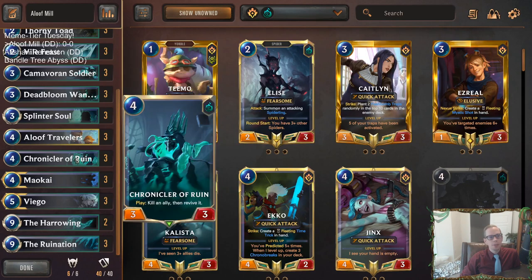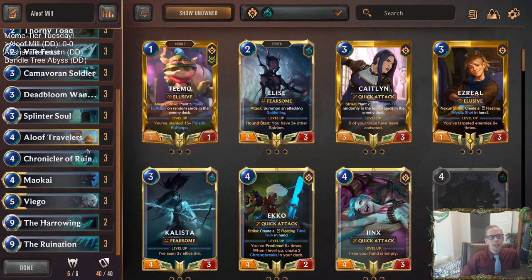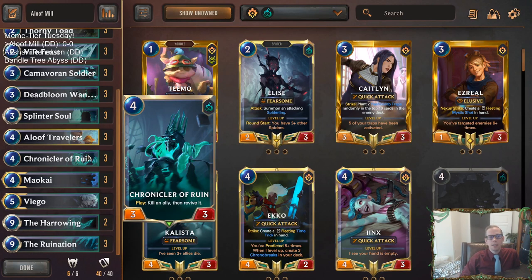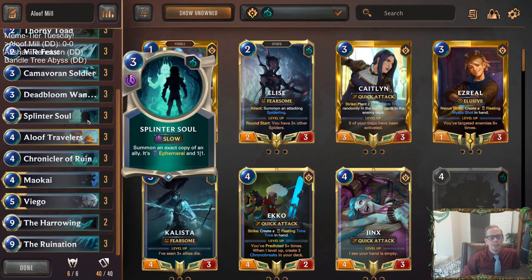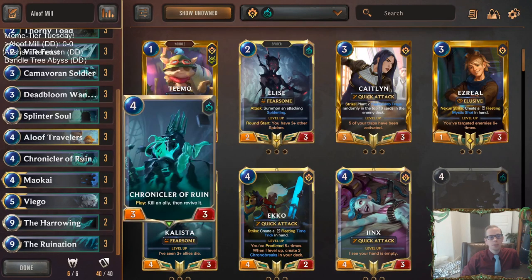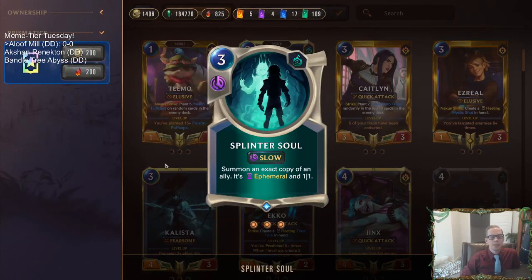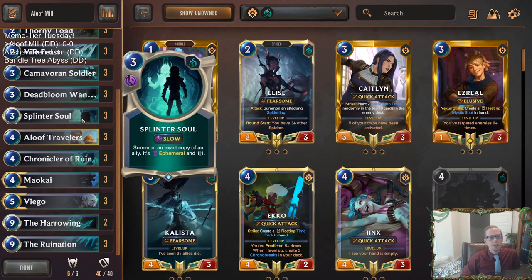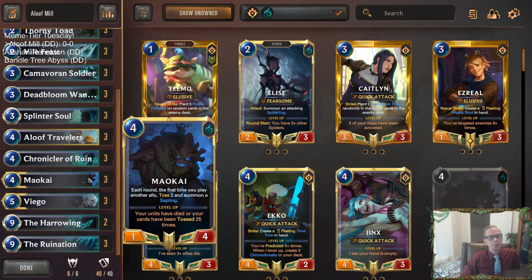The combo with Splinter Soul and Chronicler of Ruin works like this: you Splinter Soul a unit, get an ephemeral 1/1 copy, then Chronicler of Ruin kills it and it revives back as the original 3/4 - not the ephemeral 1/1. So Splinter Soul plus Chronicler of Ruin is a nice combo, and it works with any ally. You can get multiple Maokais or multiple Viegos in play with that combo.